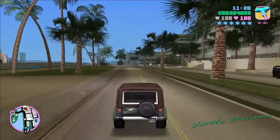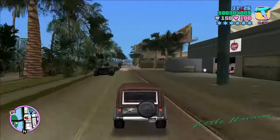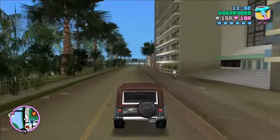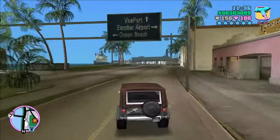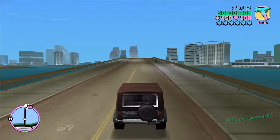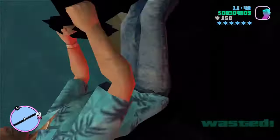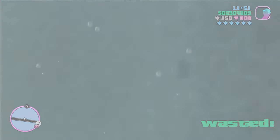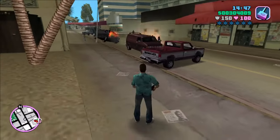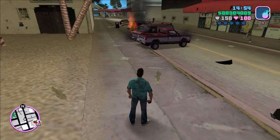The trivia: Mesa is Spanish for 'table,' Grande is 'big.' The name is a reference to the geological formation — an elevated area of land with a flat top and steep cliff sides, taking its name from its characteristic tabletop shape. As an off-road vehicle, the name implies it can pass through mesa areas easily. During development of Vice City, the Mesa was originally called the Desperado — supported by its handling name in the files, which is 'Desperado' but without the O at the end.